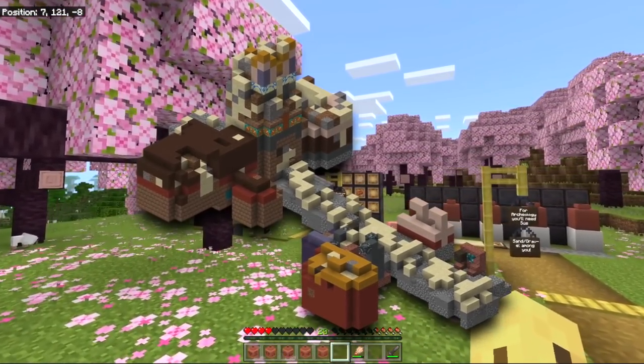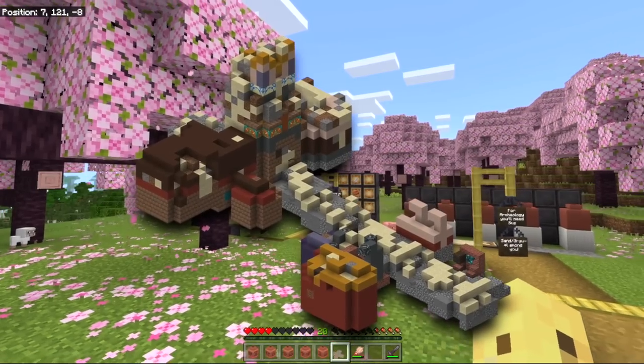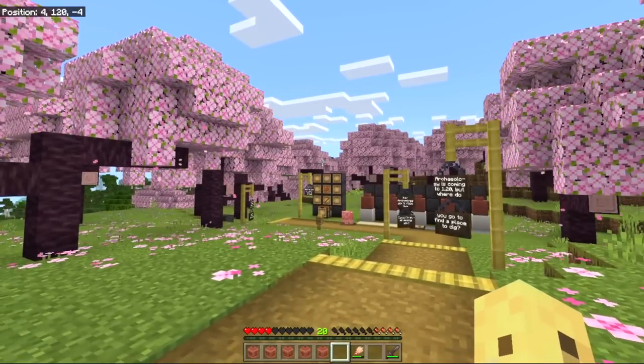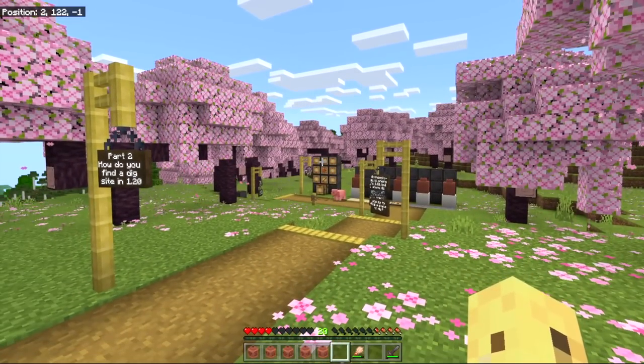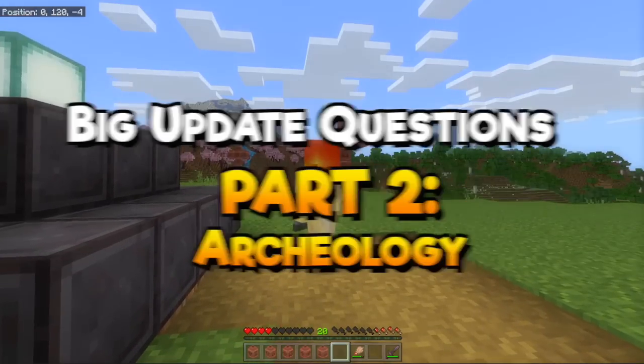Trail Ruins is actually the structure with the most variants in Minecraft. The Igloo has two, the Bastion has four, and the Trail Ruins has 69. Which might seem high, but after all of the other options I'll be showing in today's video, I guarantee it will leave you satisfied. But let's dive into big update questions.